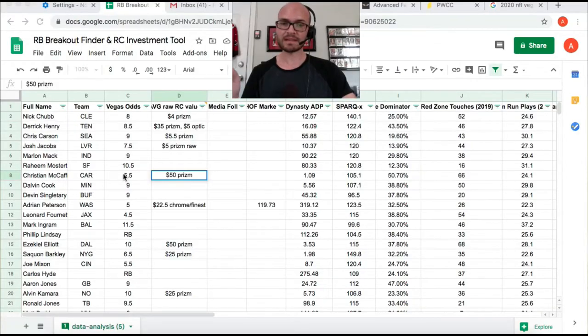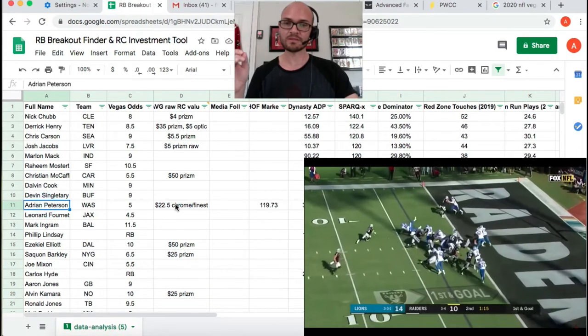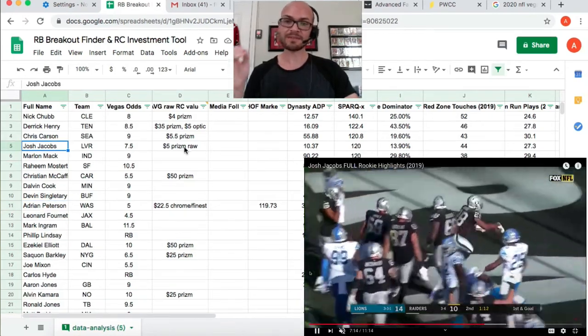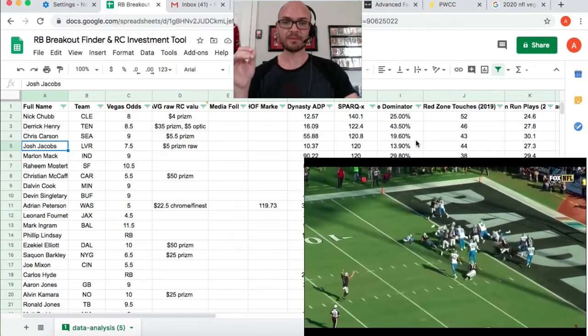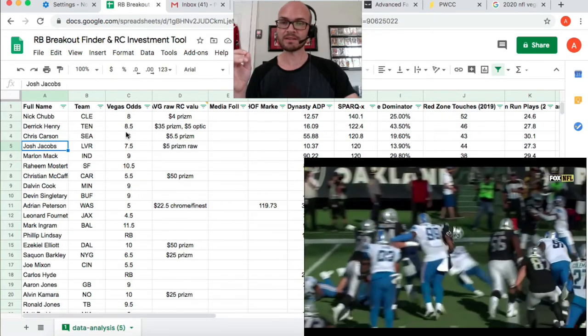Look at some of the guys trading at $50: Christian McCaffrey, Ezekiel Elliott, Alvin Kamara at $25, Saquon Barkley at $25, and of course Adrian Peterson is generational in and of himself — he's a lock for the Hall of Fame. Look at this: Josh Jacobs in Vegas trading at $5 prism raw, with 44 red zone touches and 27 points. The guy is solid all around with a good offensive line out there. I think that's a good investment.